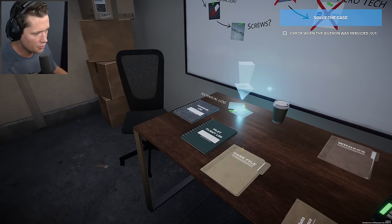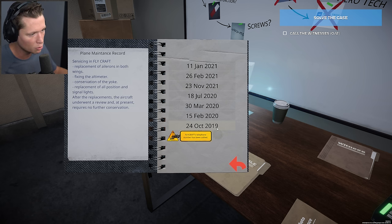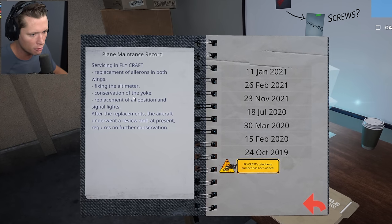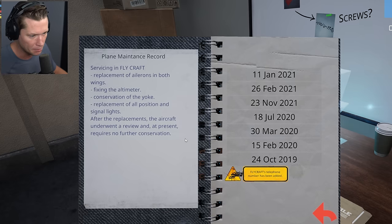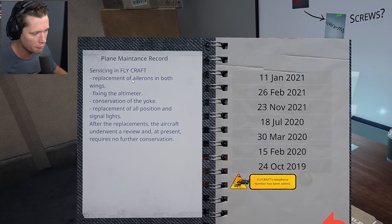It's not the alcohol. I think we need to see when the aileron was serviced and by who. Looking at the log — 24th of October, 2019 — replacement of ailerons in both wings, fixed the altimeter, conservation of the yoke, replacement of position and signal lights. After replacements, the aircraft underwent a review. This was at Flycraft — it could be either one of these.